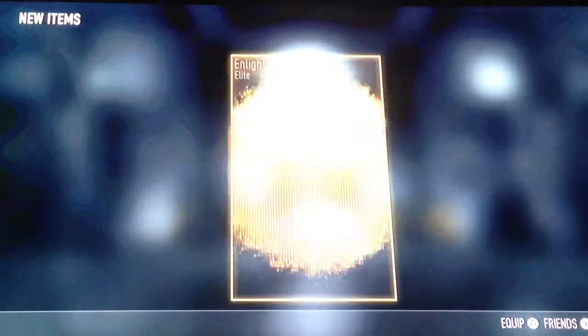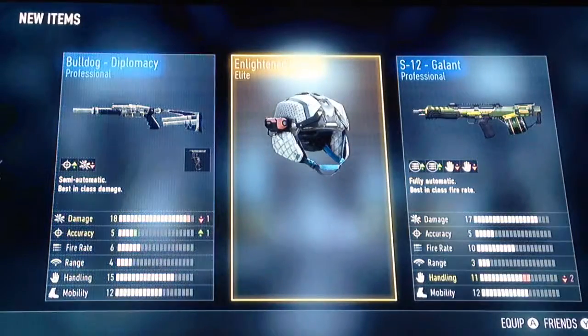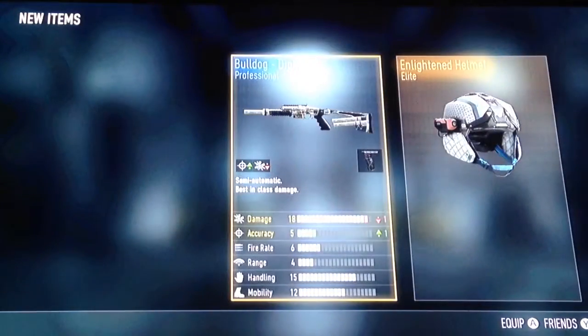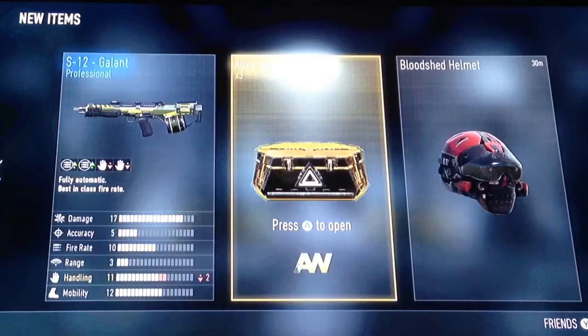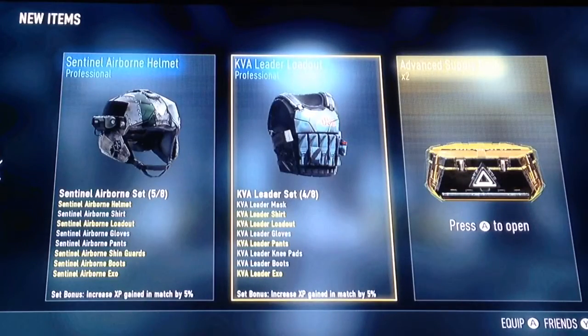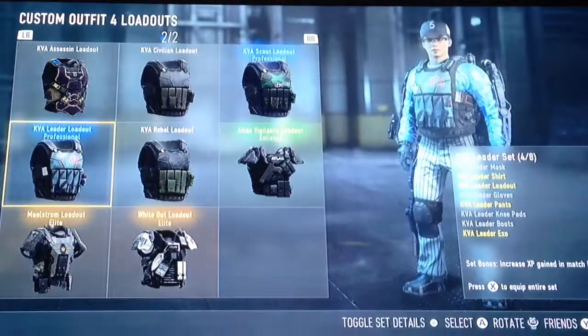Four more. Elite. Enlightened helmet. S-12 grind — I've never heard of that gun. Bulldog. KVA leader loadout — I like that loadout. Look at it, it's blue.